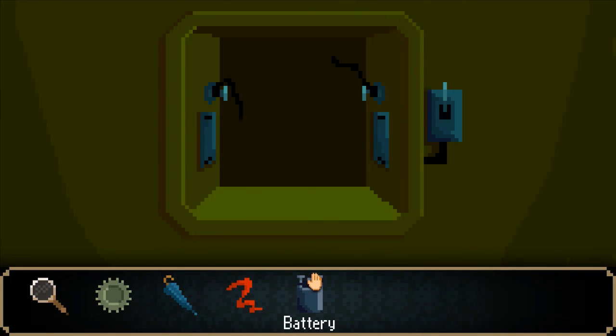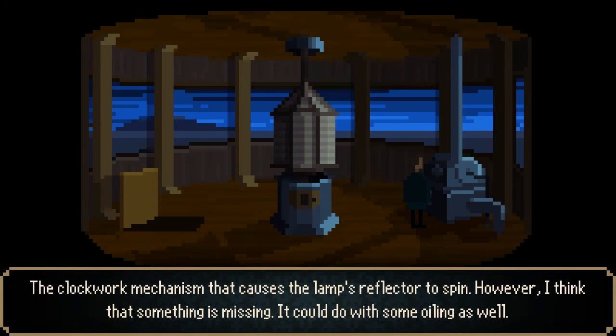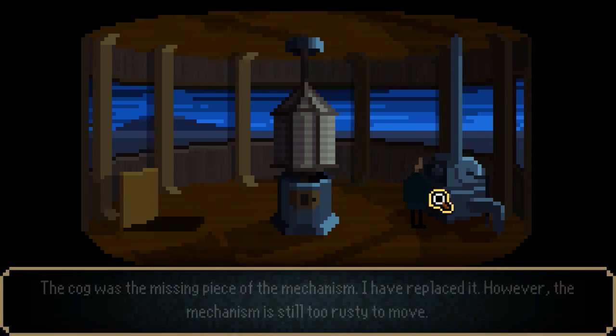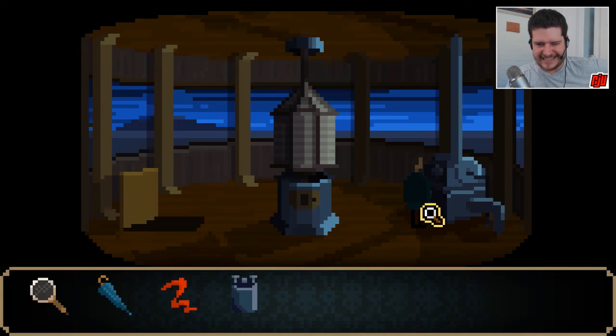How do I recharge the battery? The clockwork mechanism that caused the lamp's reflector to spin — I think something is missing, and it could do with some oiling. Some oiling — that's the barrel of oil! And is it a cog you're missing? Yes, that was the missing piece — I've replaced it. However, the mechanism is still too rusty to move. So we need to find a container for the oil — that's the bit I'm missing. Where could I find a container? Have I seen a container before?